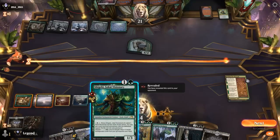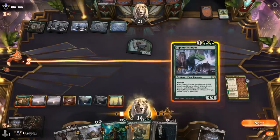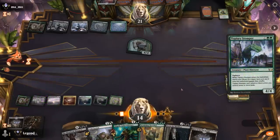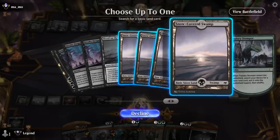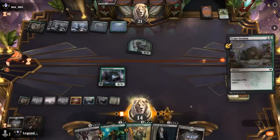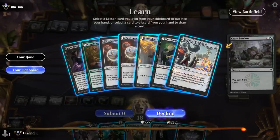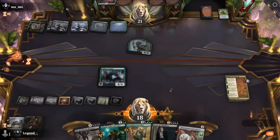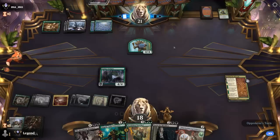Our endgame is to develop mana so we can Channel Visionary and get a bunch of stuff back. Playing Stomper to get more mana going might be the preferred play, then Cramp Session as well. We can get Mascot Exhibition, or Environmental Sciences for more mana. We don't expect Stomper to survive necessarily, but it's fine to trade it for the Rhino.